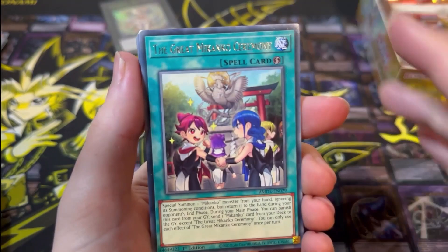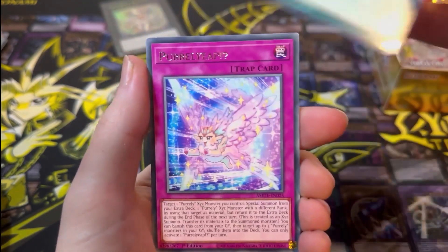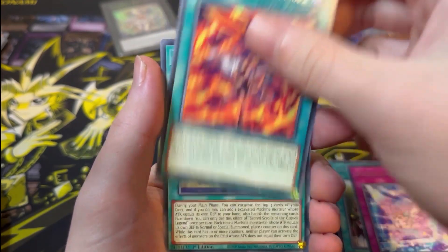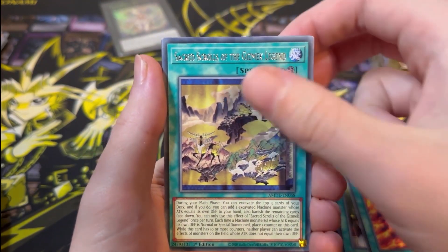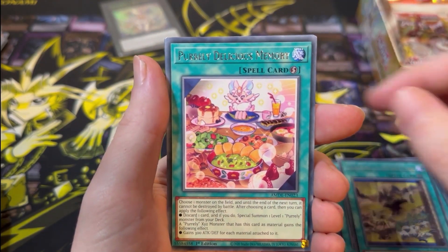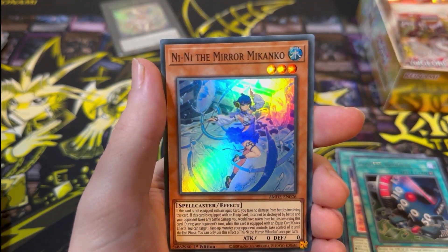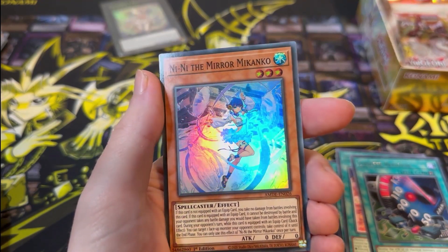Next pack: The Great Mekanko Ceremony, Purely Leap, Mekanko Purification Dance, Sacred Scrolls of the Gizmec Legend, Purely Delicious Memory, Limit Remover, and Nini the Mirror Mekanko.